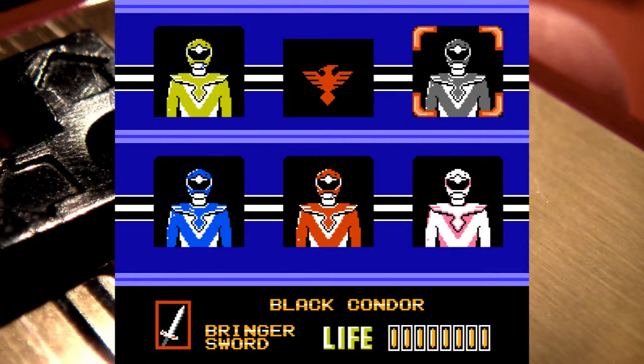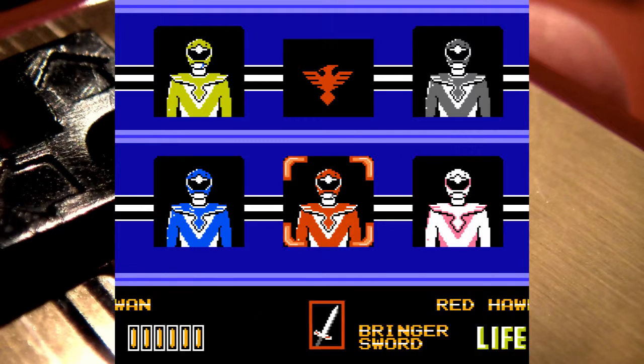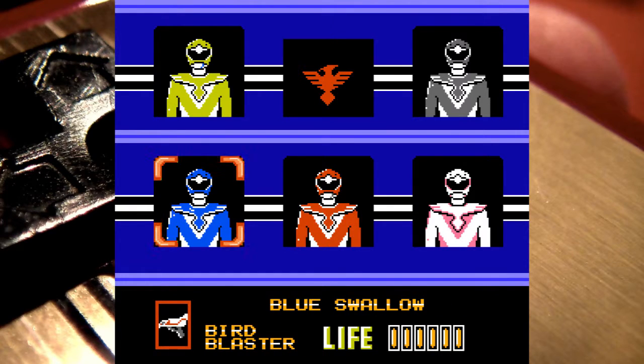Bird blaster — should we do a bird blaster? Wing gauntlet. So you bring your sword — two have swords, two have bird blasters, and then there's the wing gauntlet. Let's do Blue Swallow.